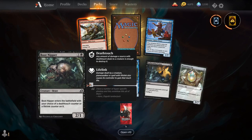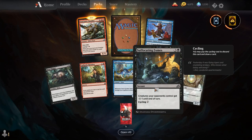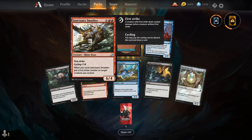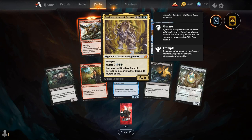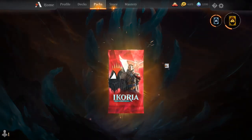Also the fact that in some of those formats sideboards don't exist is another secondary issue. We've got Boot Nipper, Cathartic Reunion is back — a nice card to see return — Thieving Otter, Suffocating Fumes — I think this is going to be an all-star in Pauper — Mysterious Egg, Wingspan Mentor, Sanctuary Smasher, and our rare is another Brokos, so we've got two Brokoses.